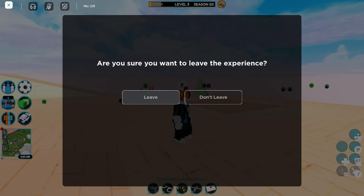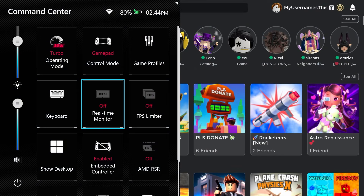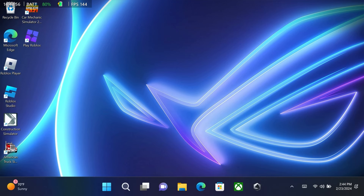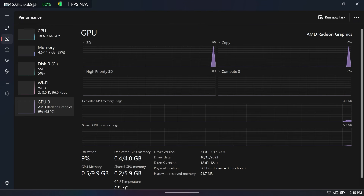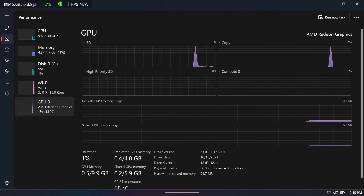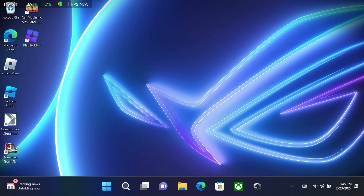I'm going to hop out of the game real quick. This is an ROG Ally - it's basically a handheld computer with a CPU and integrated graphics on board. It's about as good as what you can get in a modern-day laptop. Let me open Task Manager to prove there's only AMD Radeon integrated graphics in here - it's the Ryzen Z1 Extreme CPU.